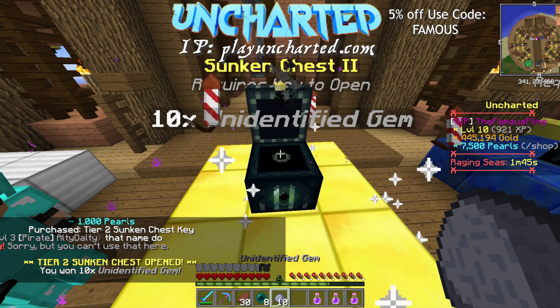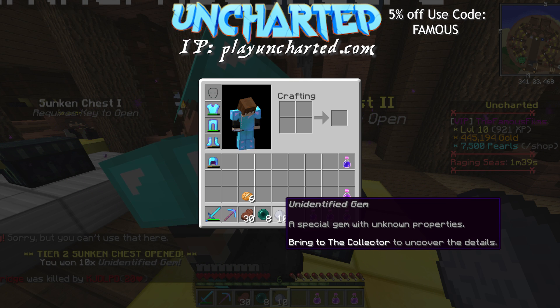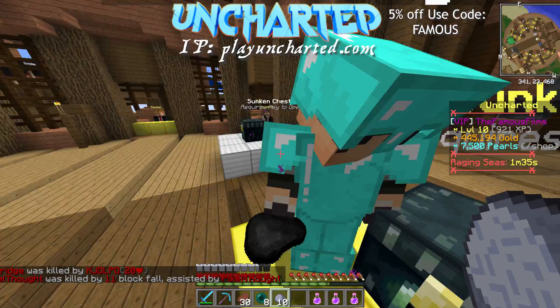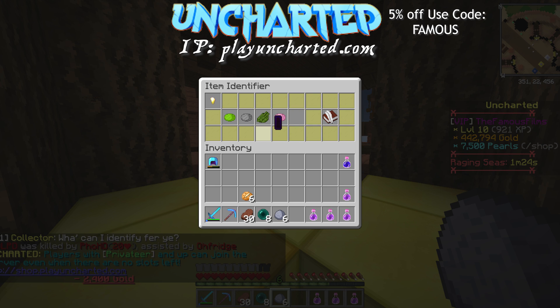It requires a key to open. I was right — you don't get all of the items, just one. I got ten identified gems — a special gem with unknown properties. All we have to do now is bring it to the collector so they can identify them and see what we got. Hopefully something good.